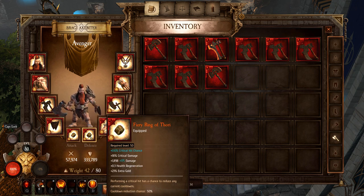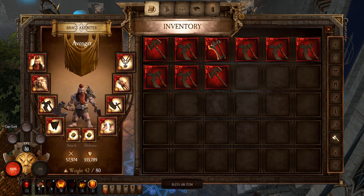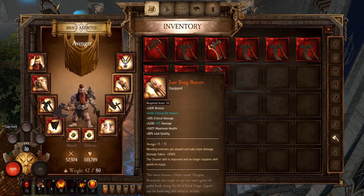Getting into the rings, I have an Insulation Ring and a Fiery Ring of Thori. The Fiery Ring gives a chance to reduce cooldowns on critical hits — a very good ring, and I recommend having at least one. However, if the stats aren't great, you might prioritize another ring with better stats. I'm keeping it mainly for the critical hit chance and extra damage. For the amulet, equip the Mountain Pendant — hitting an enemy has a chance to reduce cooldown and grant energy. I got lucky with very good stats: armor damage and critical hit chance.